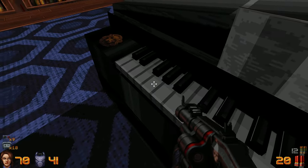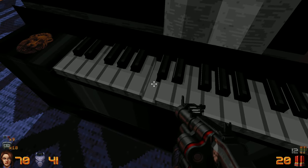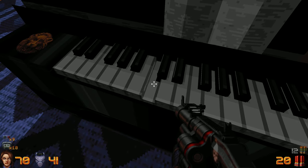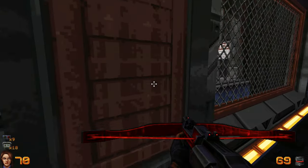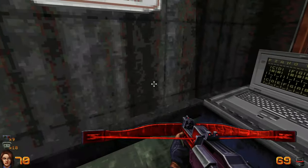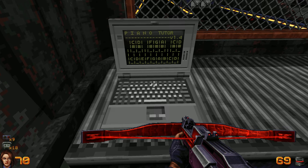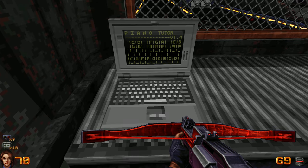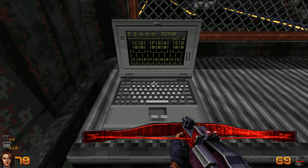You have to solve a little music puzzle to get in. If you know the keys to press — which is a big if — you just have to press the correct keys in the right order. There's a clue in the previous level, Sub Human Resources, on a little computer that has Piano Tutor in ASCII on the screen. If you use that computer, it'll play a little tune. That's what you have to replicate.